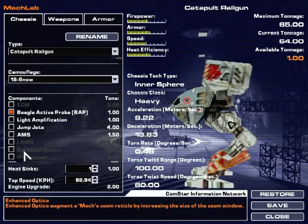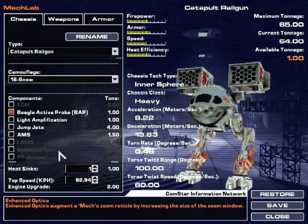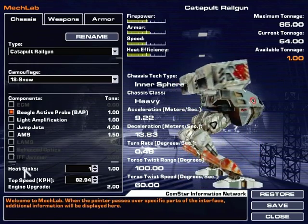Ooh, enhanced optics? It increases the size of the zoom window? Really? IFF jammer. Interesting.